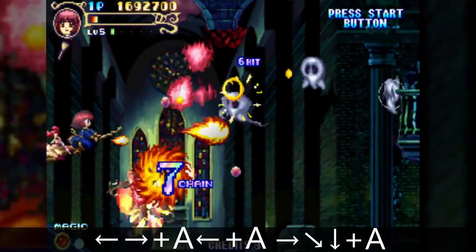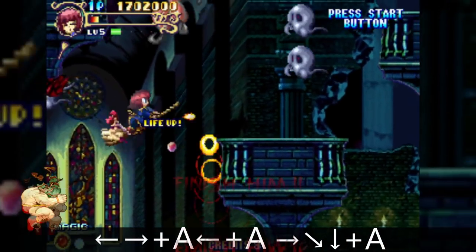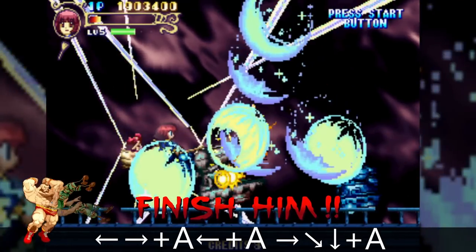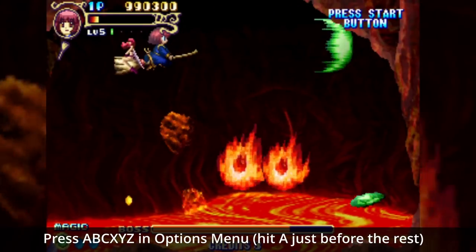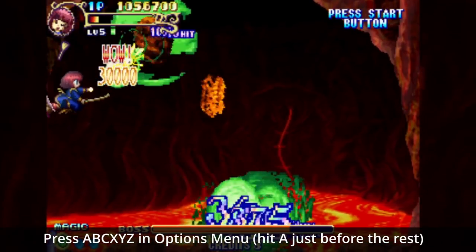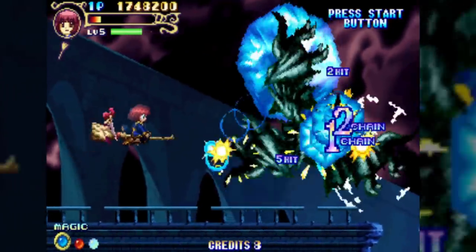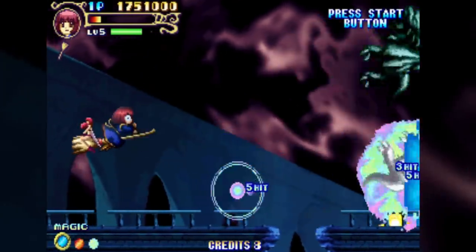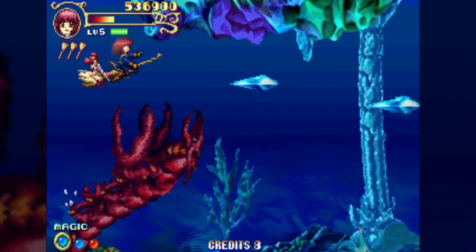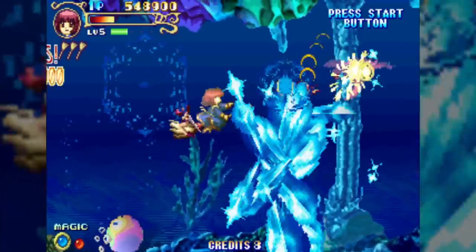I hope you're either playing with an arcade stick or a really smooth pad, because your thumb will hate you after a few rounds with this game. Luckily, the Saturn version makes this a lot easier, with a hidden menu option that lets you map special moves to extra buttons on the controller. Pulling off all these moves in the heat of battle, like I did for this video, is difficult and painful, and that's when it actually works.